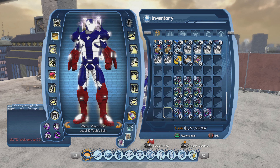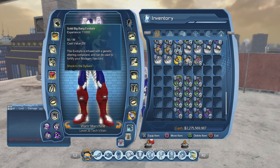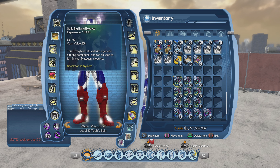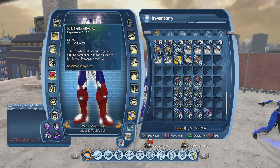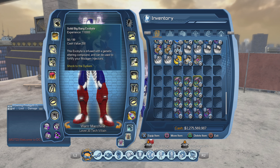For the Solid Bing Bang Exabyte, it gives 110,000 experience. Multiplied by two for bonus augmentation week, that gives you 220,000 experience from just one. We're going to have stacks of 58, and I have three stacks of 58 — so 58 multiplied by three gives us a total of 174. When we do the math: 220,000 multiplied by 174 gives us around 38.28 million — so 38,280,000 experience for the augments.